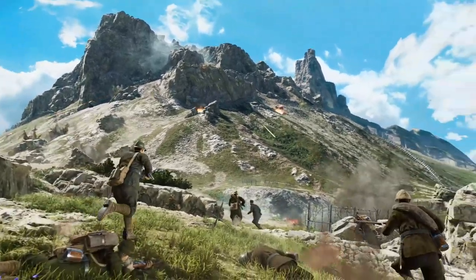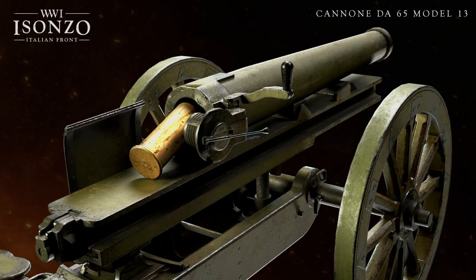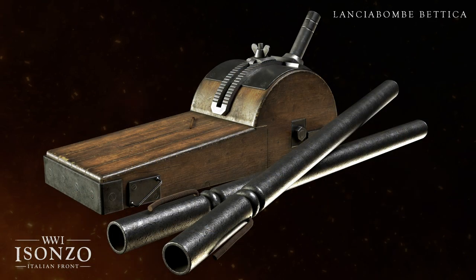For the specifics: the Italians will have the Italian Canon D65 model 13. This fires 65mm shells, which is significantly larger than the other manned mortar options in the game.